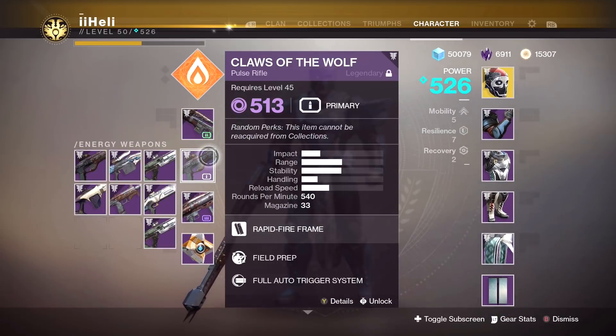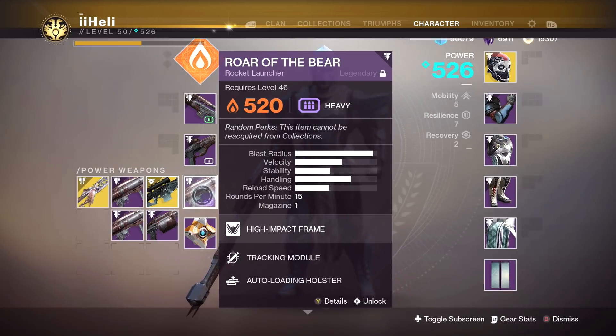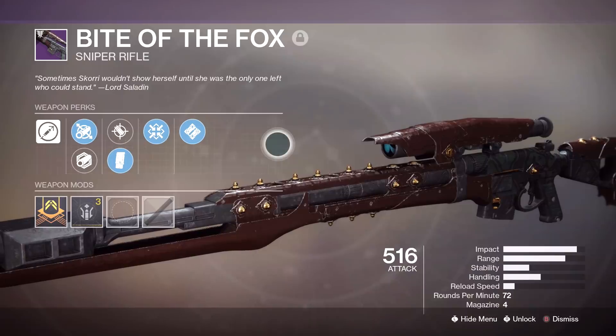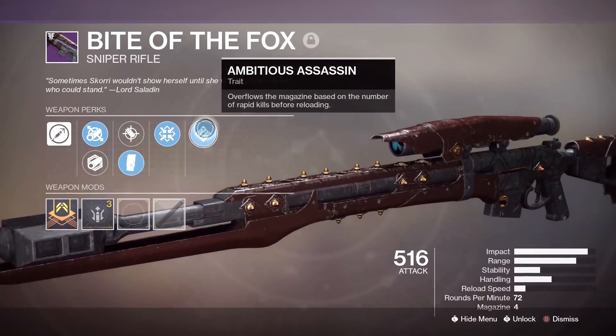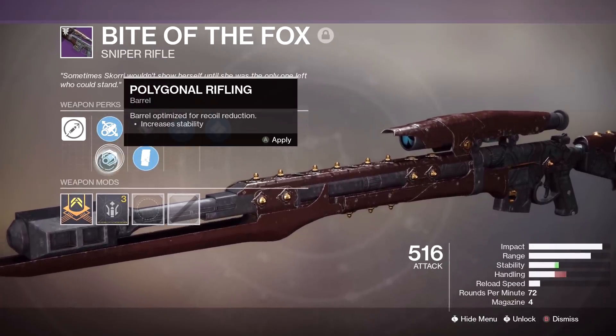We're going to be using the Bite of the Fox sniper rifle as our kinetic weapon. As for our energy weapon, we're going to use the pulse rifle, the Claws of the Wolf. Iron Banner hasn't been out for too long but I have yet to get a decent roll. We also have the rocket launcher, Roar of the Bear. For the perks on the sniper rifle we have Ambitious Assassin and Firmly Planted — which I always forget to use — Accurized Rounds, Extended Mag, Fluted Barrel, and Polygonal Rifling.